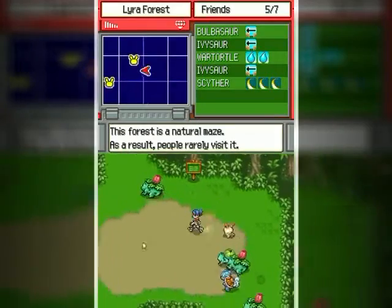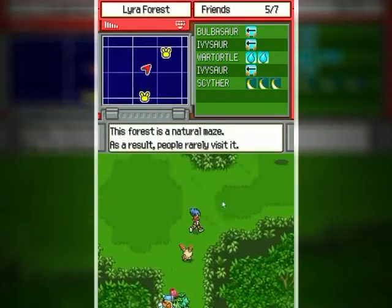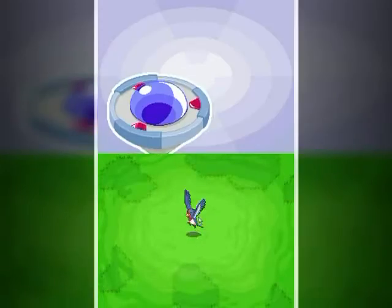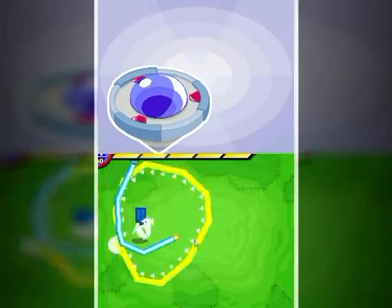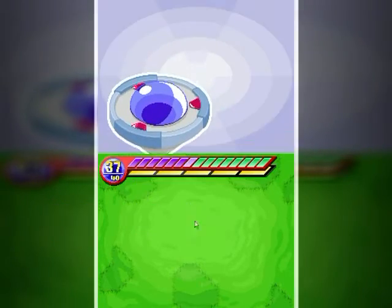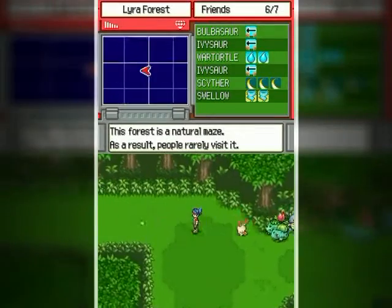I am looking for a Swellow — I'll need that for the cave later. Swellow, Swellow, Swellow, battle me if you dare! Actually it's probably going to have more of an advantage over me than I will over it. Oh, nevermind — victory!